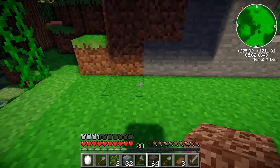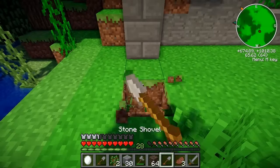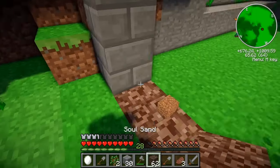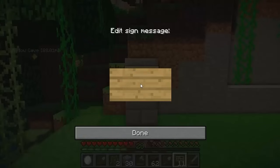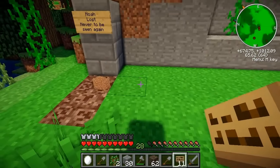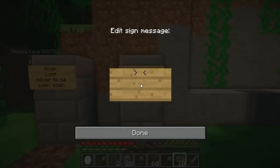So I think we're going to do it like this. This is the headstone right here, and this is where the body is, if there is a body. That will say their name. So first of all, Noah. Noah was lost, never to be seen again. Next one - Sage. And Sage was eaten by an evil fox. An evil fox!